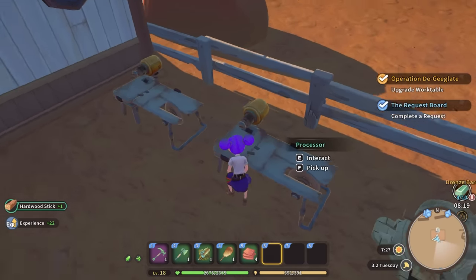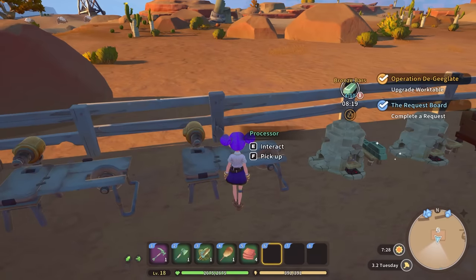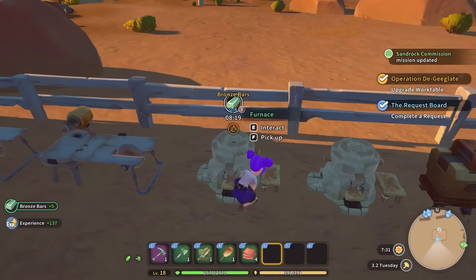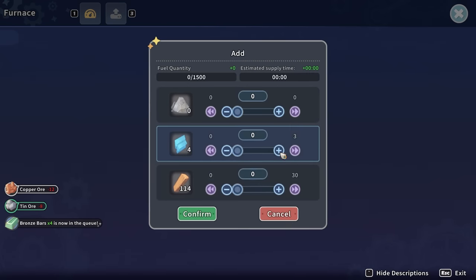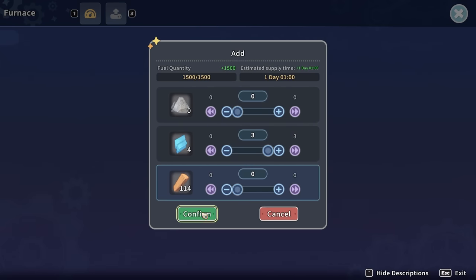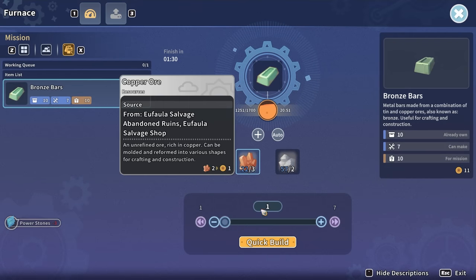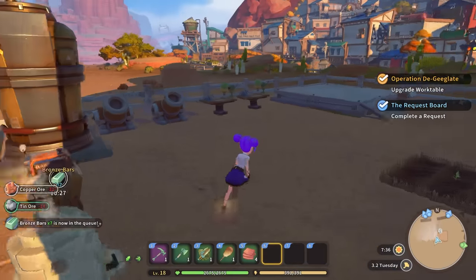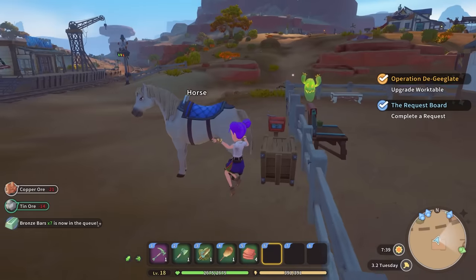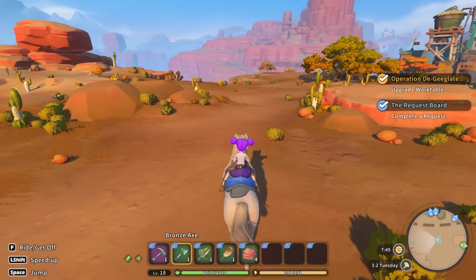Did I make them? I made one. No! Making a little bit of bronze there. Oh, we're using power stones now? Yeah, just to make a load of bronze I think. I'm gonna need some copper soon. And I'm gonna go on my horse and we are gonna go and chop down some hardwood and make that into hardwood sticks.